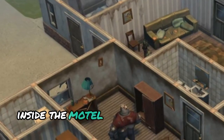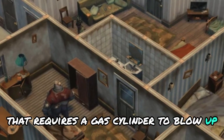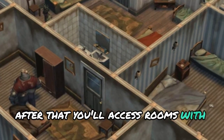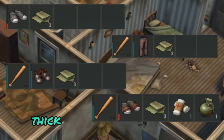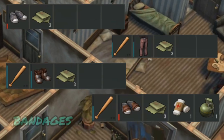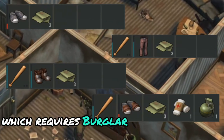Inside the motel you'll encounter a blocked entrance that requires a gas cylinder to blow up. After that you'll access rooms with chests inside. The loot consists of low-tier armor, cloth, thick fabric, low-tier weapons, bandages and a guaranteed grenade, which requires burglar level two to access.